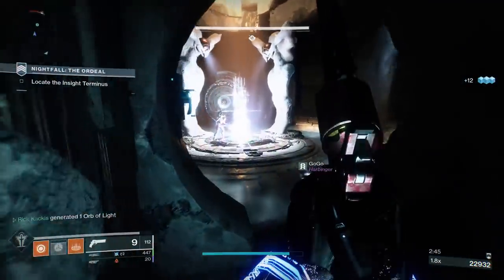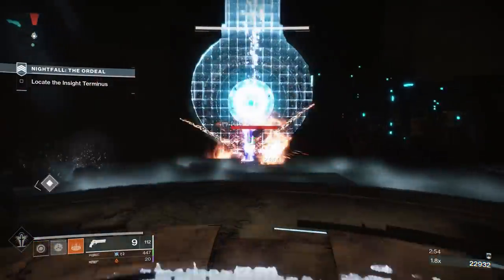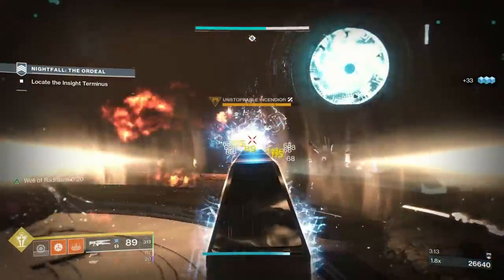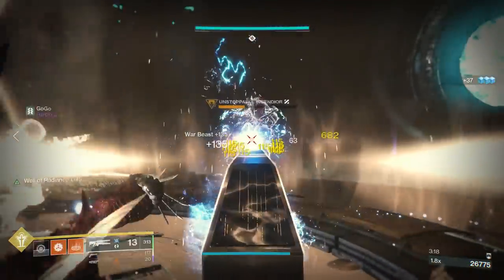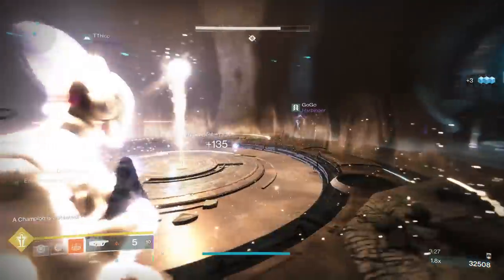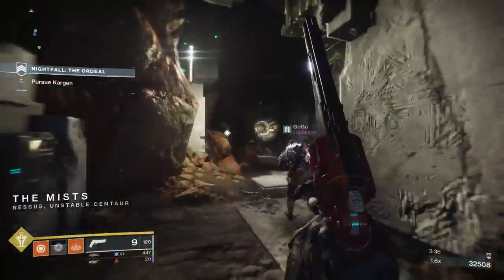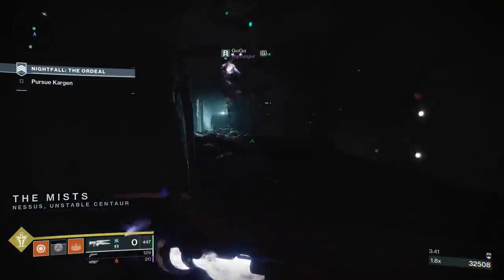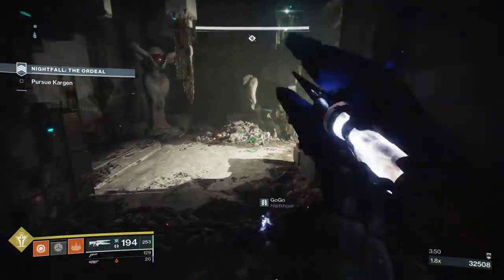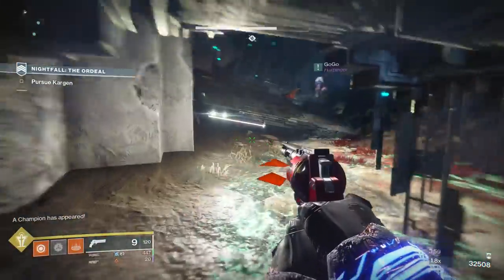Now let's move on. A mistake a lot of people make is just chasing powerfuls — they'll see a bunch of little circles on the directory, go after all of them, and then ask 'well, what next?' That is pretty much the least efficient way to level up. Instead, you want to get a few powerful drops — win that first game of comp, do your strikes and get that powerful, maybe do the flashpoint — then stop. Don't go after any more powerfuls. At that point you need to balance your character. After doing a few powerfuls you're going to have a few pieces of gear that are much higher than the rest. You'll be 960 overall but with a 965 helmet and a 967 pair of gauntlets, and if you keep doing powerfuls and get another pair of gauntlets it's going to be basically useless.